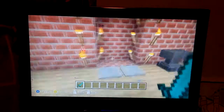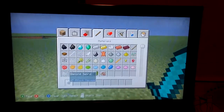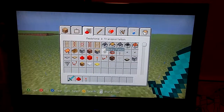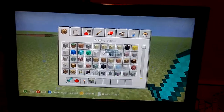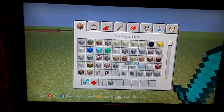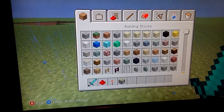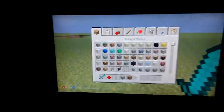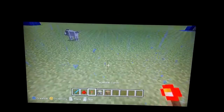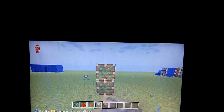So first I'm going to be showing you how to do these doors. They look pretty simple but they were quite hard. All you need is redstone, a sticky piston, and whatever block you want the door to be made of. You're going to go like this — you've got to make it so there are three pistons on top of each other like that.